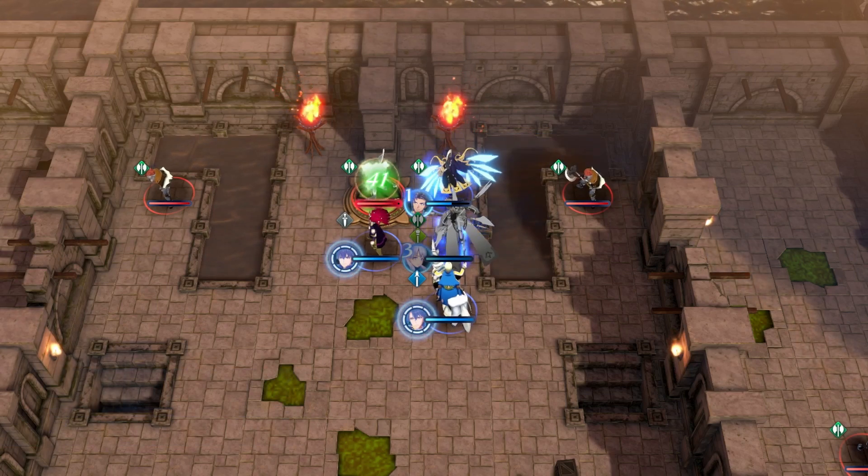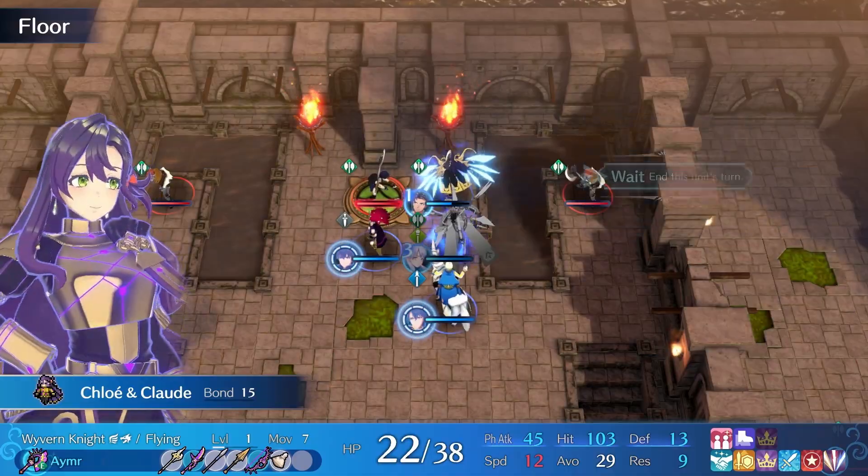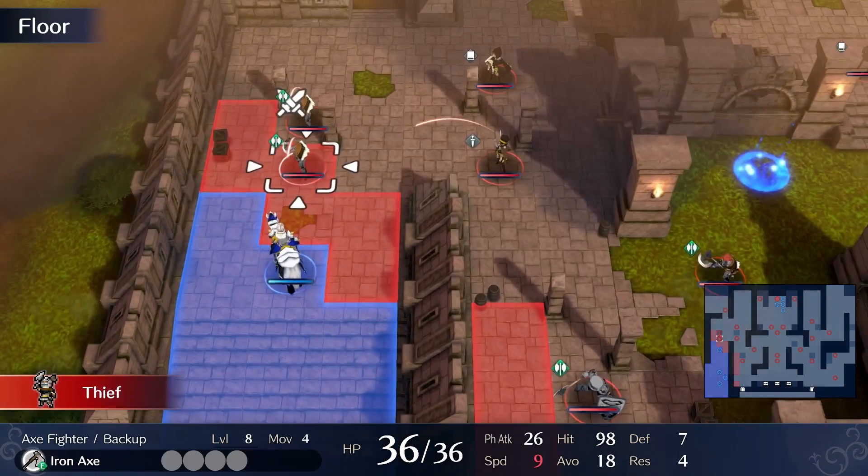We basically one-shot Mittan. So we get Level 15 Edelgard, and one of the boss's break bars is gone. Now we have Vander attack this axe fighter.